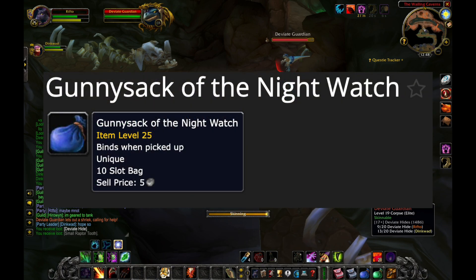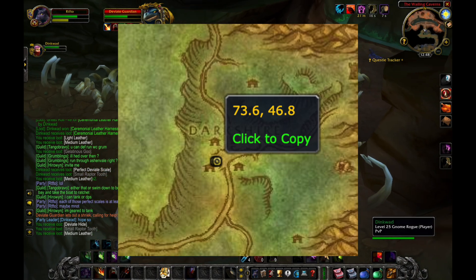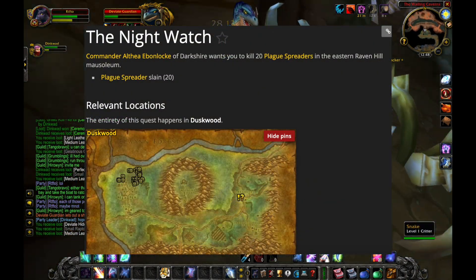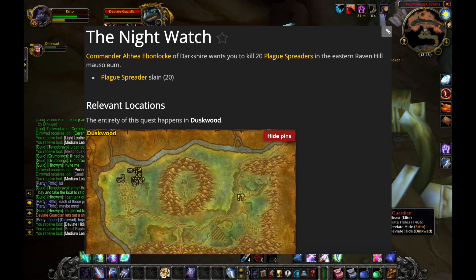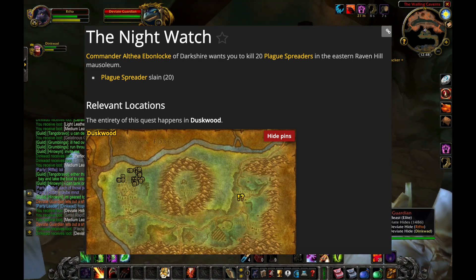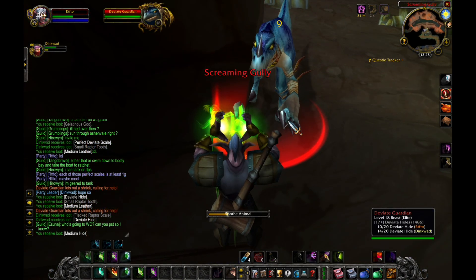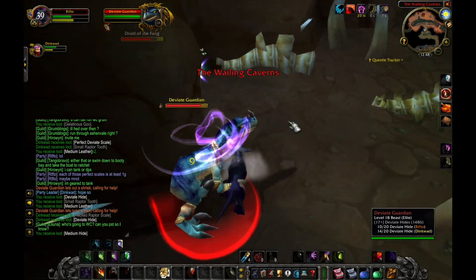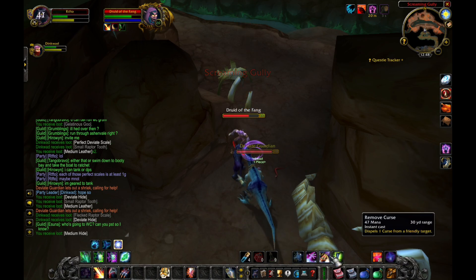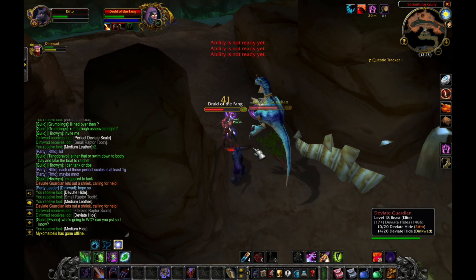Next is the Gunny Sack of the Nightwatch. This begins in Duskwood — one of the NPCs right there in the middle of town has a three-stage quest. All three stages are kill quests, so you can do it very quickly in a group, and I recommend doing it in a group. The third phase, the Plague Spreaders, are a little bit higher level than we can handle in phase one, so it's definitely better in a group. But you can easily complete all three stages at level 25 in half an hour or less, depending on whether you're running it with a group or by yourself.